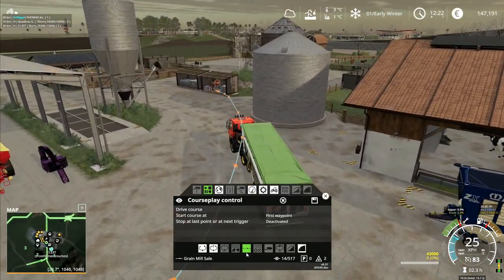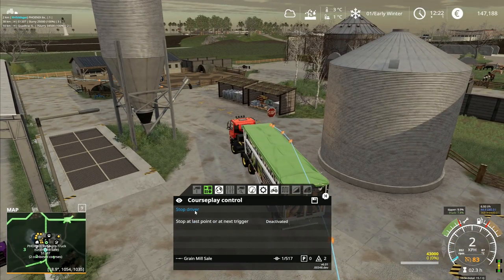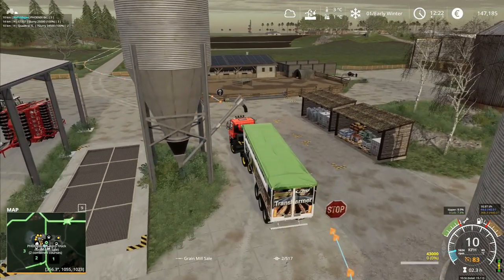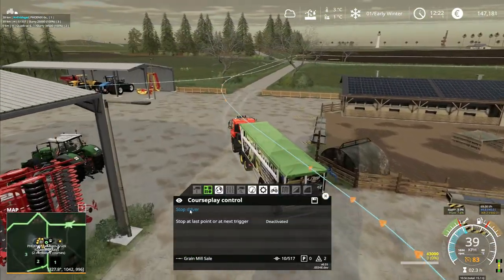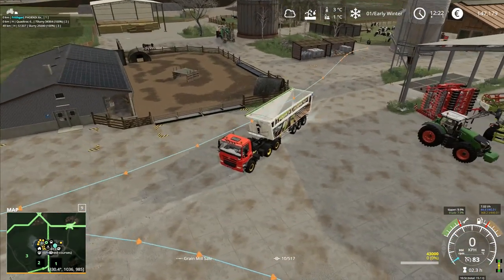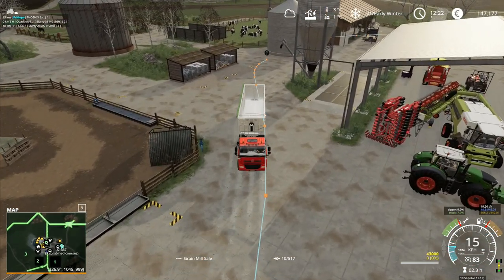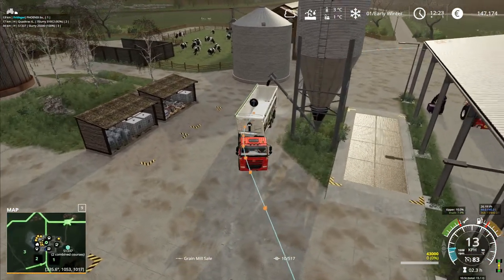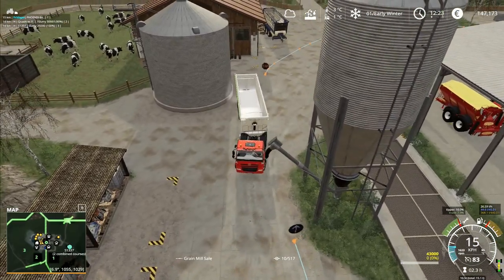I'll bring you over here somewhere, stop there, and then drive course. Right, well that didn't work either. Let's back you up here and let me try taking that cover off. So it says load to 43,000 liters of grain, but maybe I needed to have the end of the course a little bit further on.